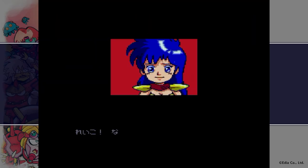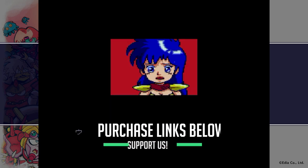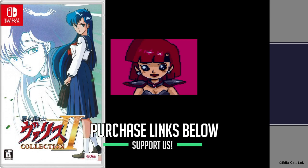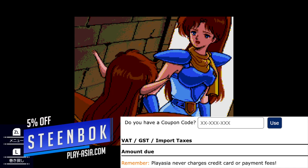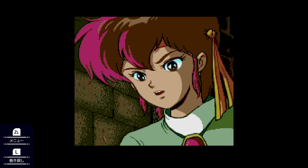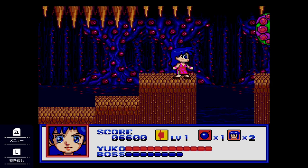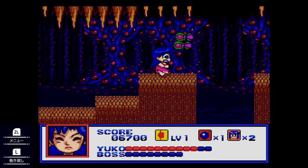However, if that doesn't bother you and you want to grab it on the Japanese shop early — remember, without English — then check the links in the description for e-shop credit for the Japanese e-shop. Or you can order it physically with the links below and get a 5% discount with our current discount code STEINBOK, which will run out next week. So if you're watching this in the future, subscribe and watch the latest Let's Get Physical video every Monday for the updated discount code. You can also pre-order the English physical version if you can stomach giving your money to Limited Run Games — they have a six-week pre-order period. If you're watching this in the future, then good luck — you might as well just go for the Japanese version anyway.